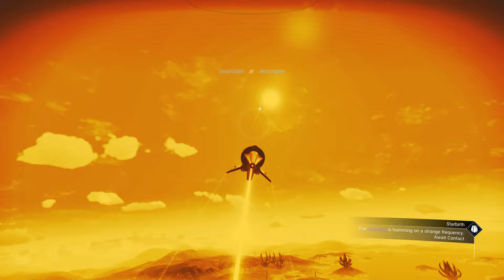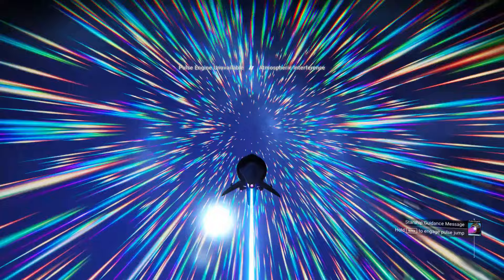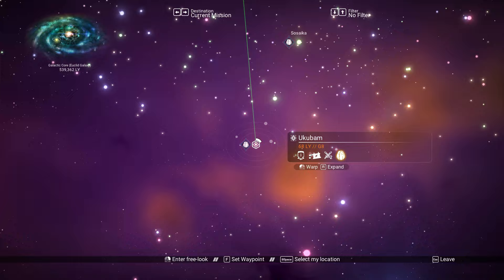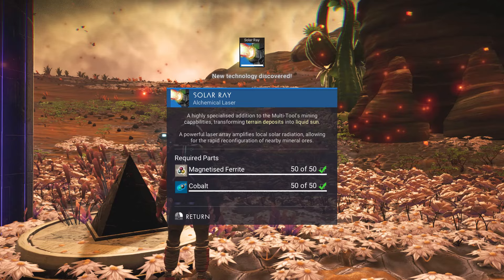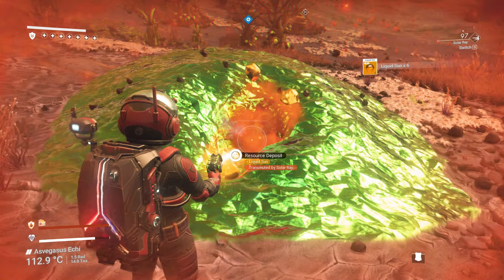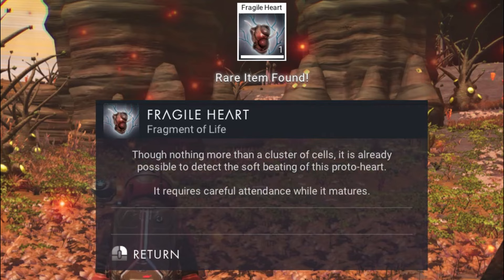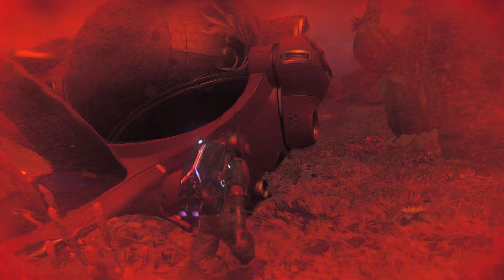For every part: when the void egg says it's humming on a strange frequency, pulse in space until you get an incoming message, exit pulse, and follow the next destination on the galaxy map. Warp there, use sweep mode to find the next alien plaque, get the blueprint. For this part you'll need liquid sun — you'll also get a blueprint for a solar ray weapon. Install it in your multi-tool and use it to harvest liquid sun deposits. Craft the part, return to the ancient plaque, and get the fragile heart.